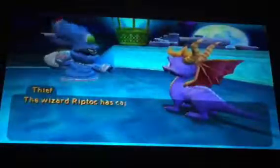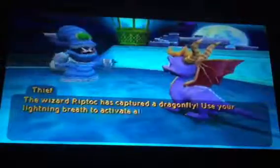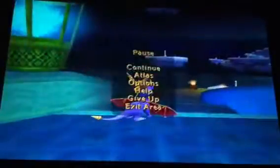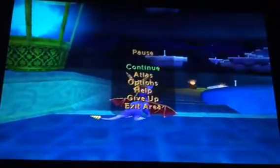The wizard Riptok has captured a dragonfly. Use your lightning grip to activate all the triggers and lower the wizard's tower. Navigate the wizard's platform maze. I'll be on to my next video — that'll be all.